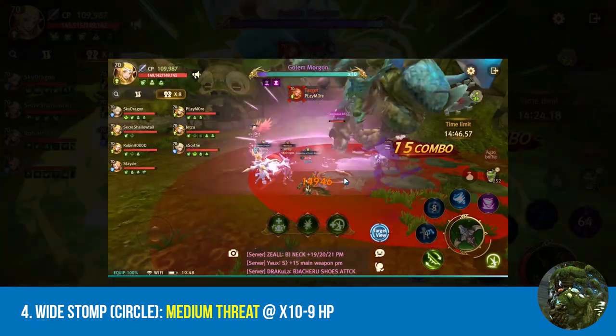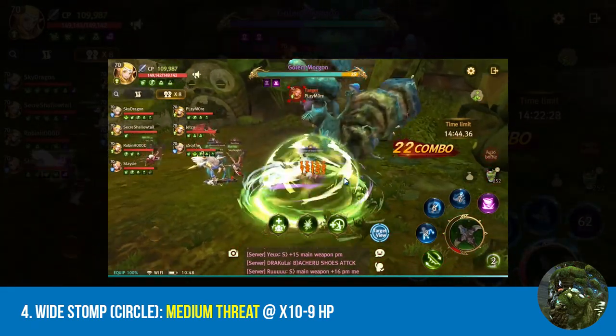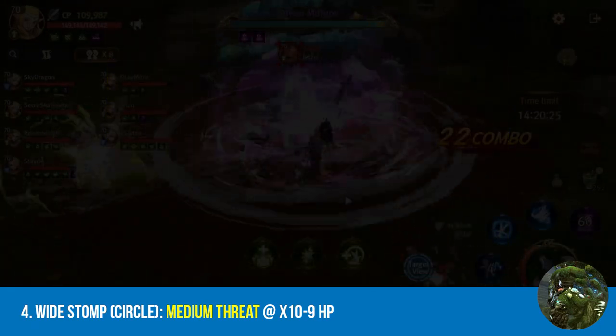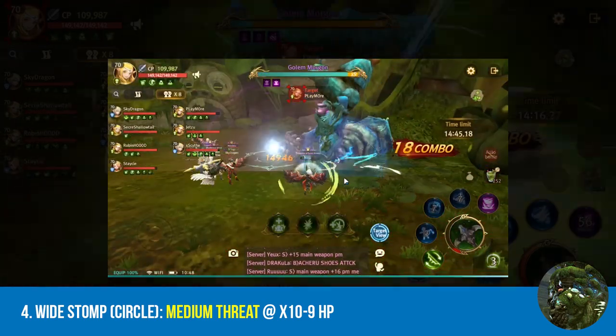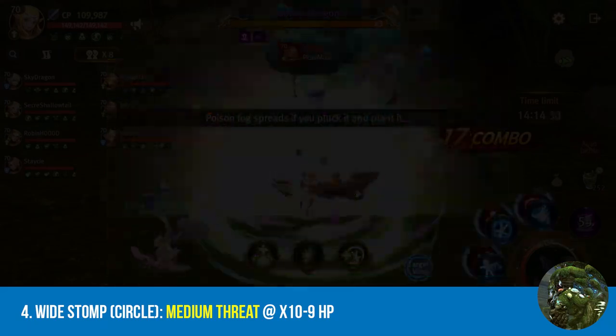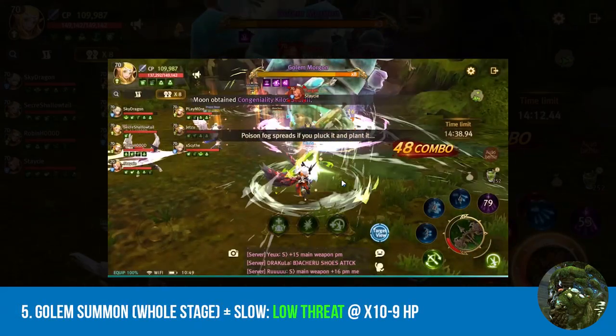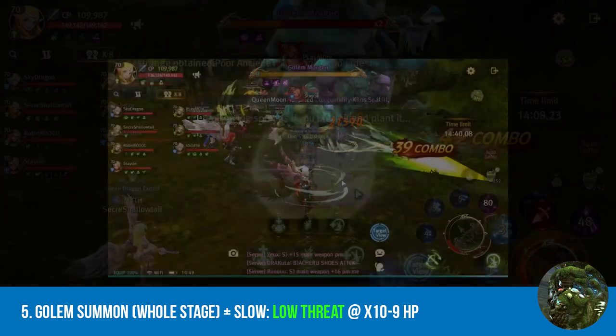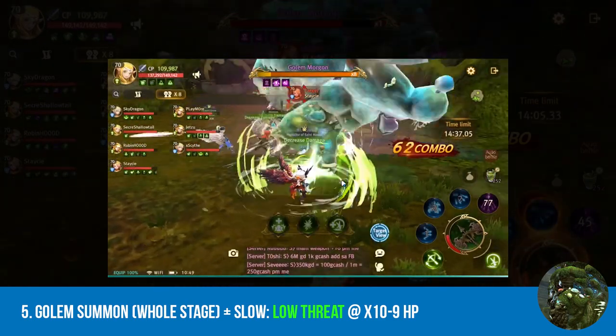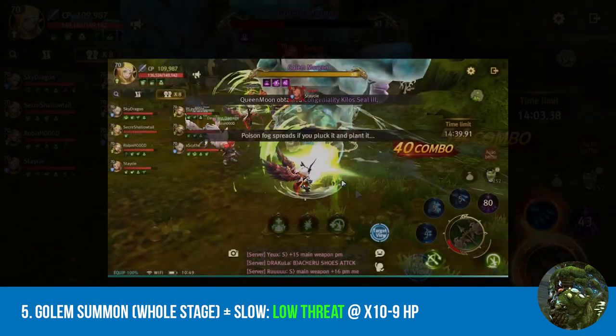Fourth, we have the wide stomp. For experienced and daring players, we suggest tumbling in like the Chad you are. Otherwise, run outside the circle to play it safe. Fifth on the list, we have the golem summon. This is nothing too serious. You can cast a cleanse skill, but I wouldn't waste my skills on that. Just focus on killing the golden Morgan as fast as you can.